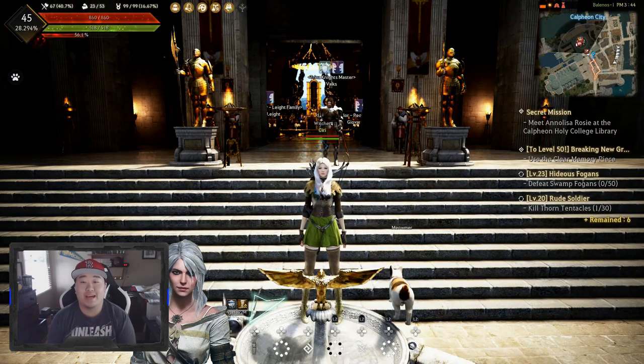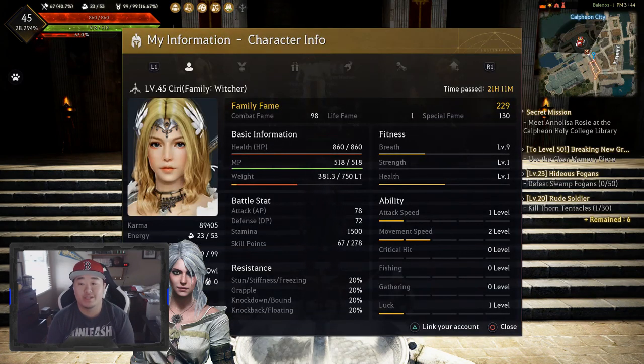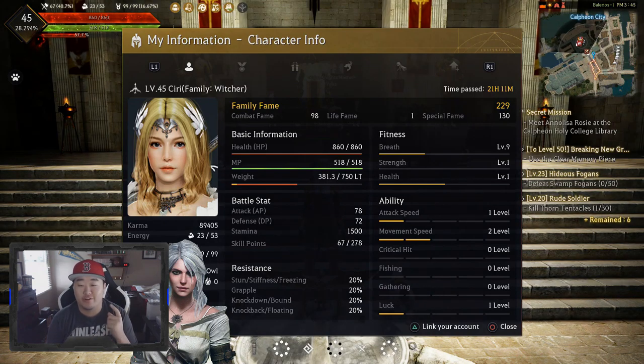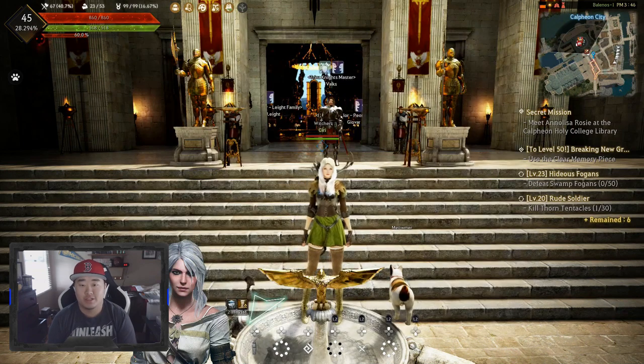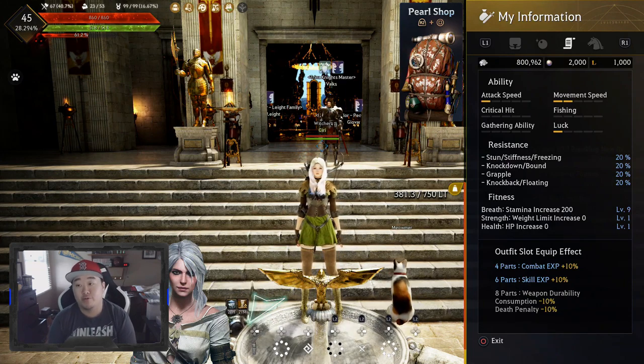What is up guys, it is Nick, we are back. In today's video we are going to be going over the stats and abilities within your profile: breath, strength, and fitness, press strength and health for fitness, attack speed, movement speed, critical hit, fishing, gathering, luck for your abilities, and also resistances and casting speed. Those are things that aren't exactly displayed, but if you go over here you can see your resistances and your outfit set bonuses.